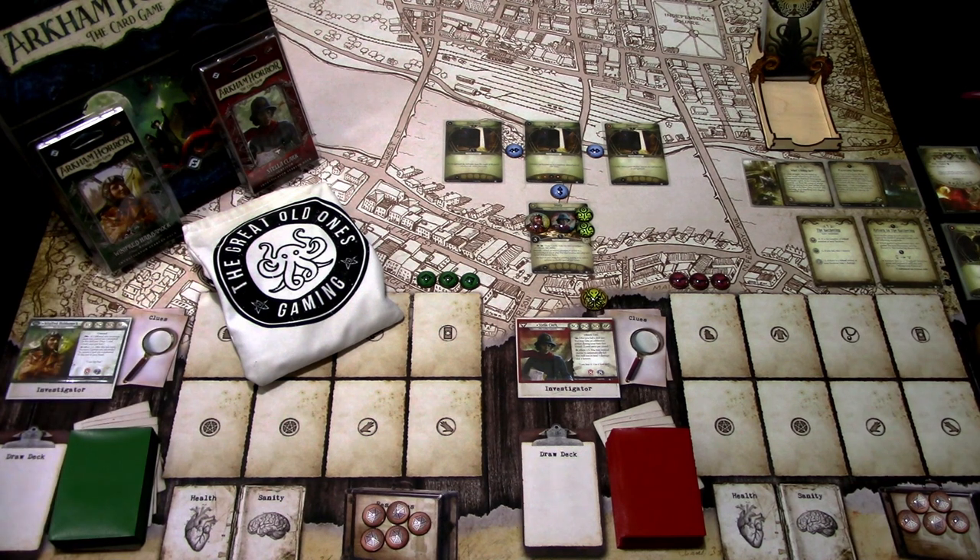This is JB from Northern Lights over Arkham. This time I will be playing the new starter deck investigators Winifred Habakkuk and Stella Clark through the Return to Night of the Zealot campaign.